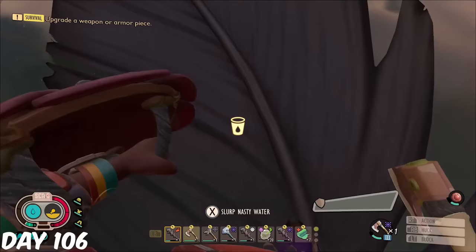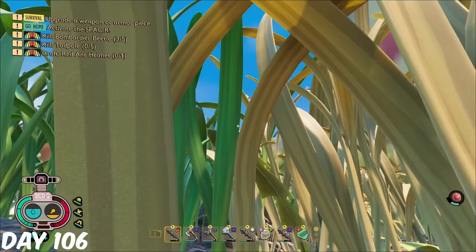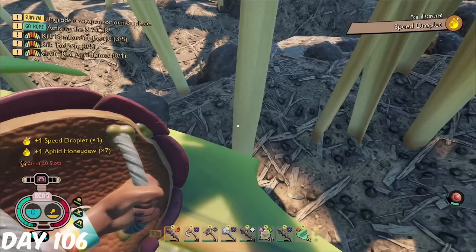I broke a crow feather on the pond and it somehow dropped nothing — what a scam. On day 106, I punched another aphid, and this time I actually got the speed droplet. Hey, that's pretty good.